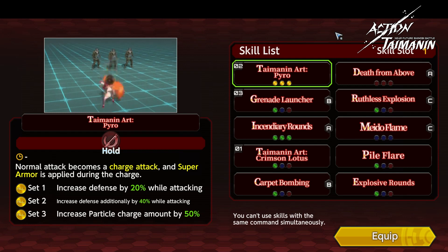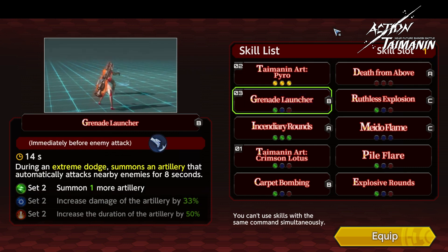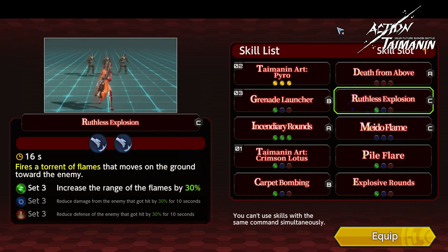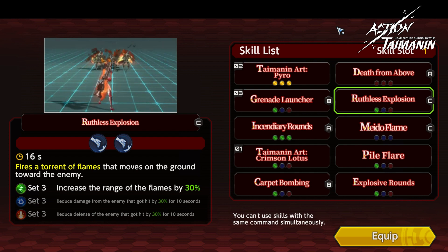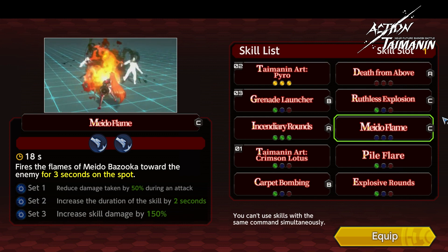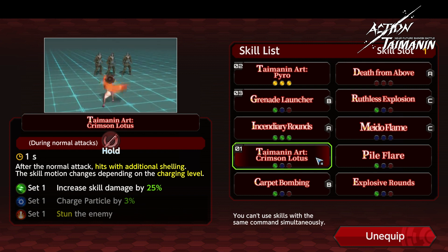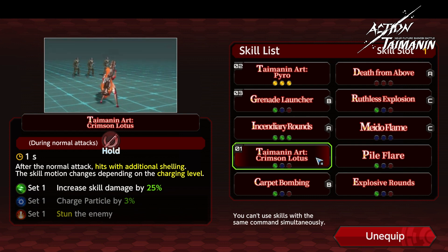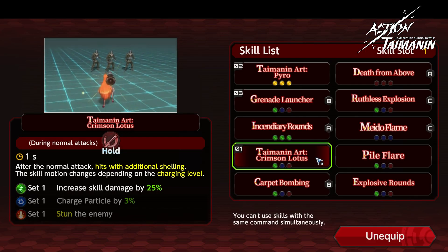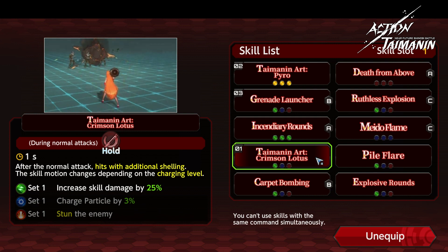The first skill is Taimanin art Pyro — Death from above, Grenade launcher, Ruthless explosion, Incendiary rounds, Maid of flame. Taimanin art Crimson Lotus. Something to note here is that the skill changes according to the charging level and whether you have Taimanin art Pyro activated or not. The way to do the shelling shown in the second clip is first by activating Pyro, and while it's still launching, pressing again to activate Crimson Lotus. I will show it in the gameplay. Keep in mind that if you don't have Pyro in your skill slot, the rapid fire shelling will not work and you will simply fire another big blast from the Bazooka.